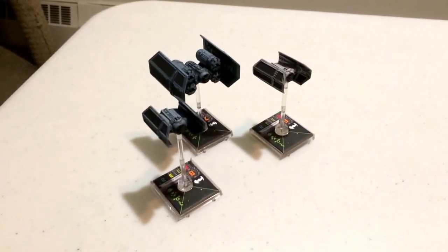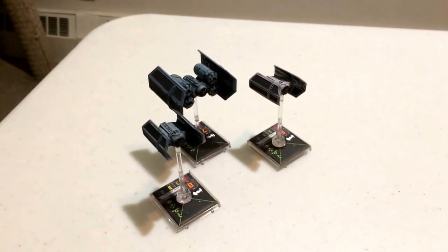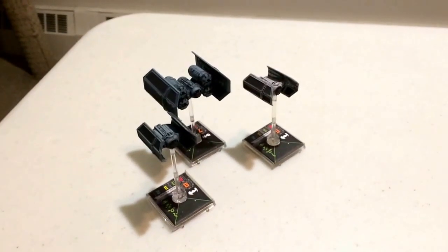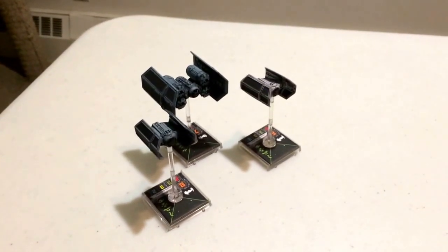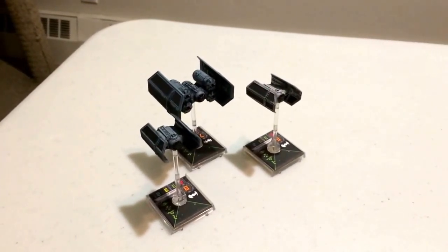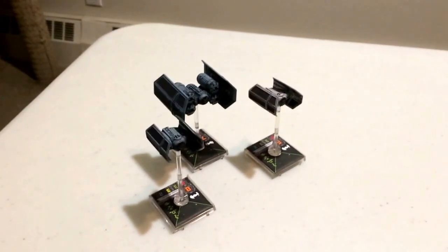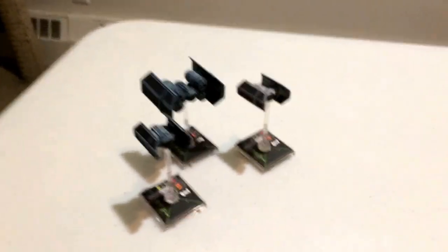Basically the idea is the TIE Advanced are going to be providing covering fire for the TIE Punisher, who's going to be providing close-to-mid range fire, while the TIE Advanced swoop around and distract the enemy ships, making sure they deal as little damage to Red Line as possible. Let's look at the build.